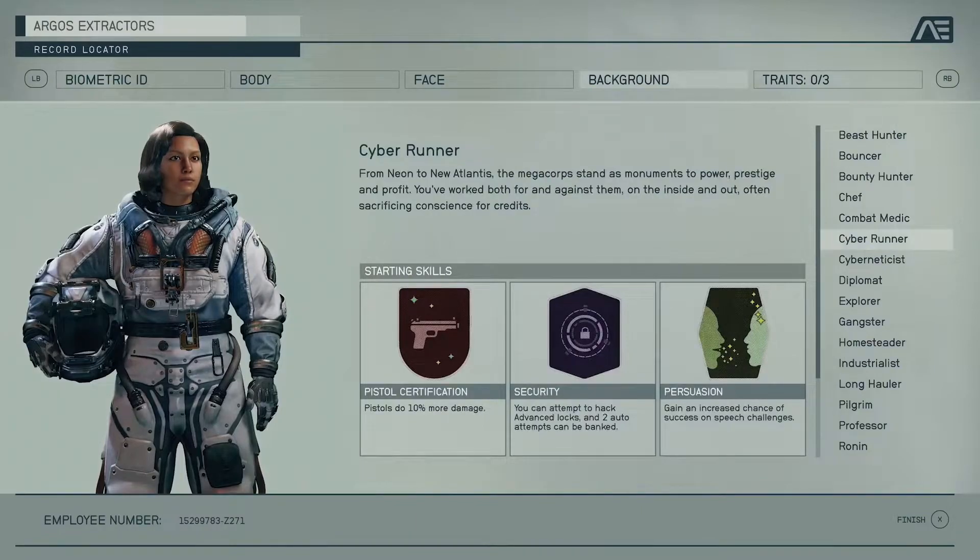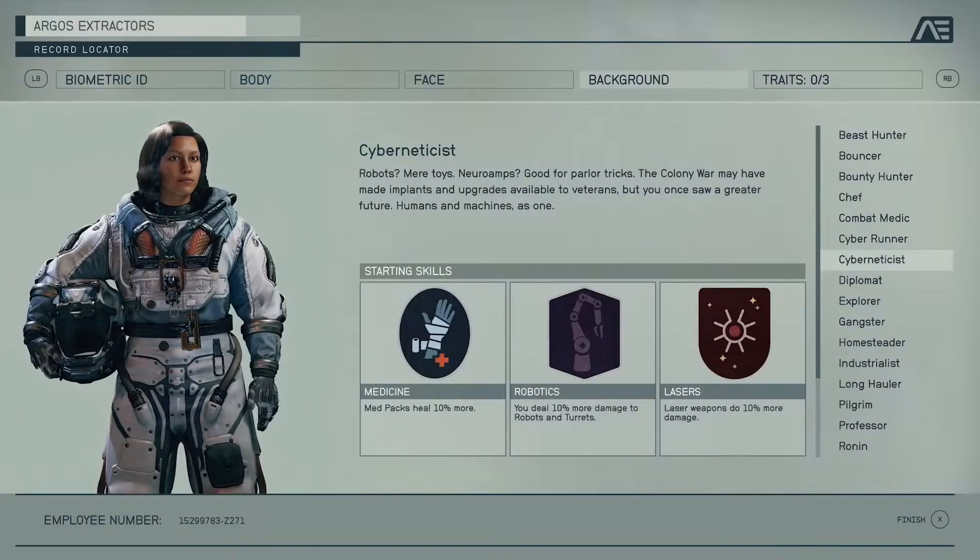It'll be interesting to see how much weight you can carry by default and how much things weigh in the game — to see if they're accurately measured in kilograms compared to real life. Then we get Cyber Runner. Starting skills are Pistol Certification again, Security which ups your initial lockpicking ability to do advanced picks and gives two auto attempts, and Persuasion which gives an increased chance of success in speech challenges. Next is Cyber Net Assist, similar to classes in Fallout with more damage towards robots: 10% more damage for robots and turrets, 10% more damage with laser weapons, and medicine gives 10% more efficient med packs.